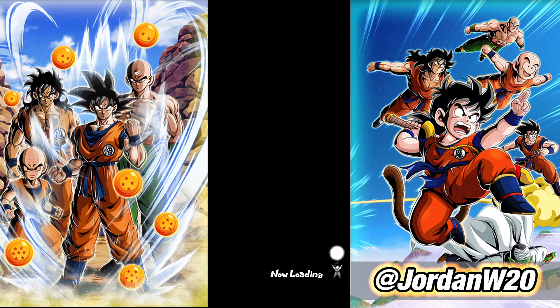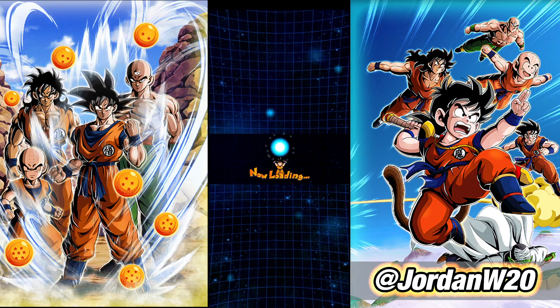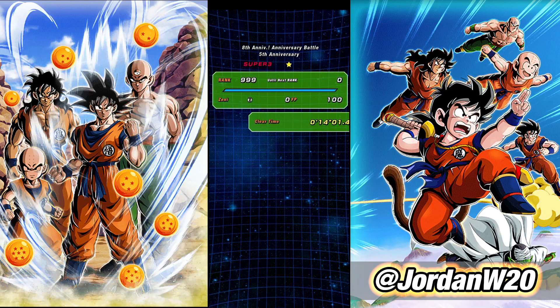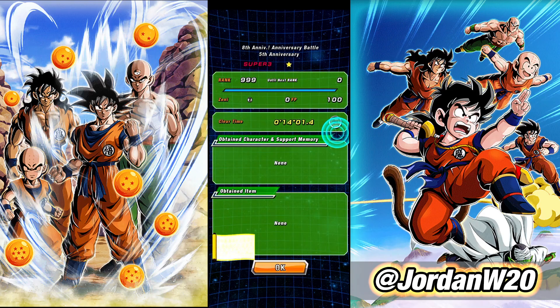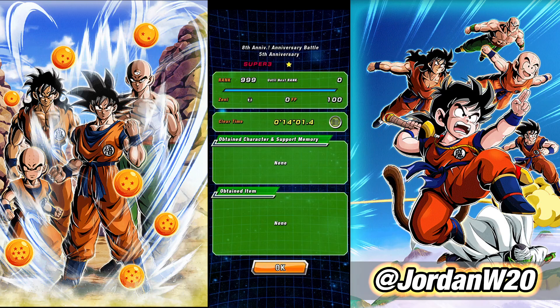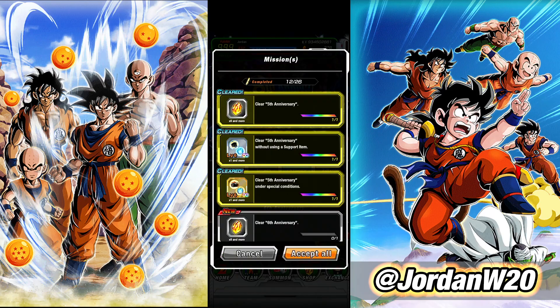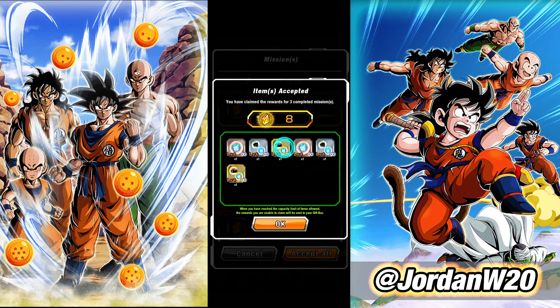There we go — get him out, Golden Frieza! Send this guy to the Shadow Realm. That should be all the missions done for us. The missions for this event are: clear stage five, clear it without using support items, and use all five types — which we did. All five types need AGL, Tech, Physical, Int, and STR characters. We have that right here: AGL, Tech, Int, STR, and Physical. So that should be all the missions done. Let's go ahead and grab all of our equips. Let's mute the copyrighted song and get the lo-fi beats back on.